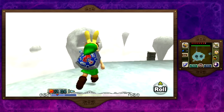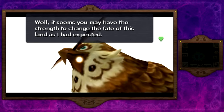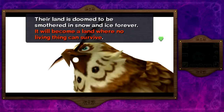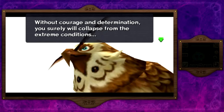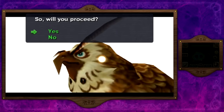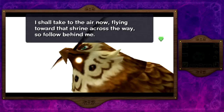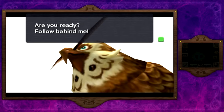It's Kaepora Gaebora, and he has to tell us some nonsense. 'Hoot hoot, we meet again fairy child. Have my stones been of help? It seems you may have the strength to change the fate of this land. The road ahead is even more challenging — many trials await you. Please watch over these Gorons around you. Their land is doomed to be smothered in snow and ice forever. Without courage and determination you surely will collapse. But if the courage and determination burns bright within you, then that's another story. So will you proceed? You are a child of many strength.'